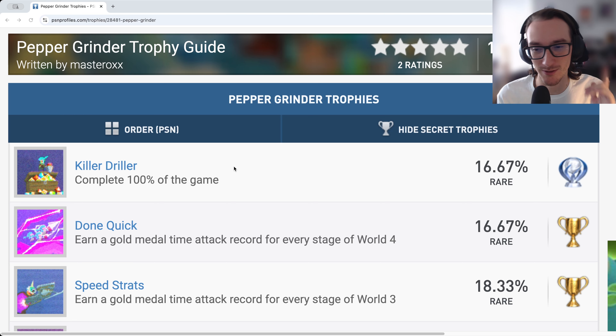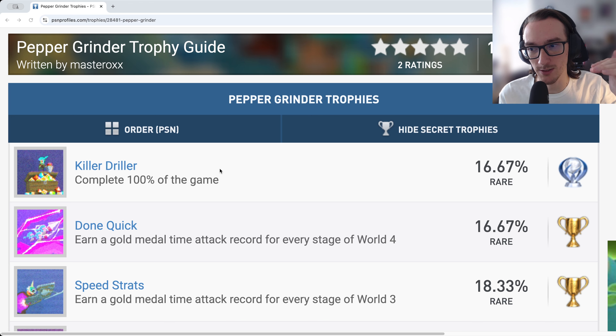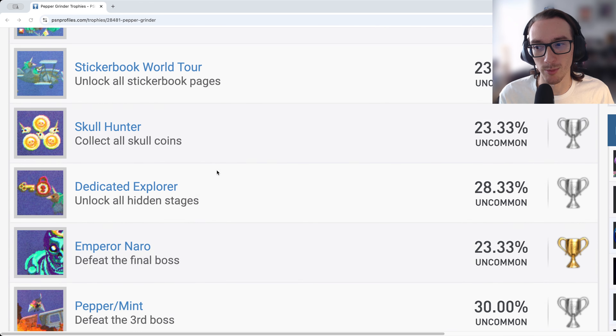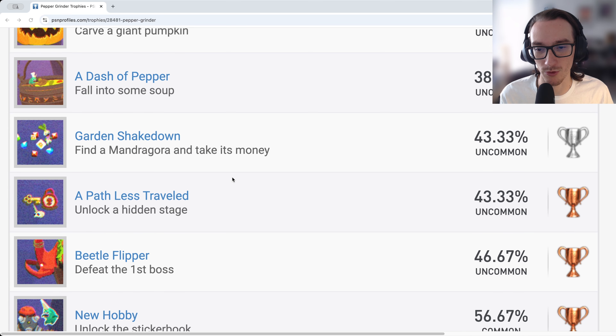Using PSN Profiles to look at Pepper Grinder's trophies, there are 23 in total including the platinum. That's a bit less than the usual 40-50 trophy range. You can think of the trophy list as two distinctive halves: your main campaign trophies, and your time attack trophies — roughly 40% time trial based and 60% story based.